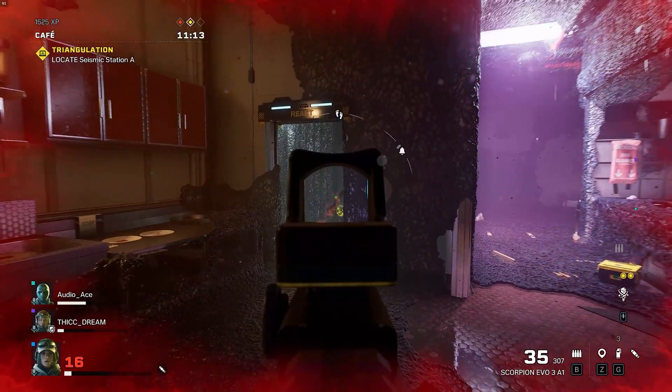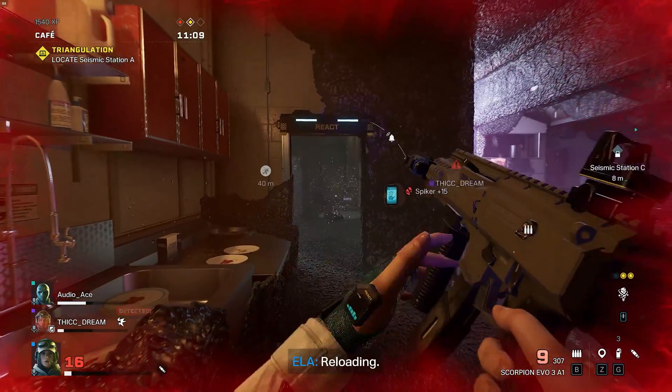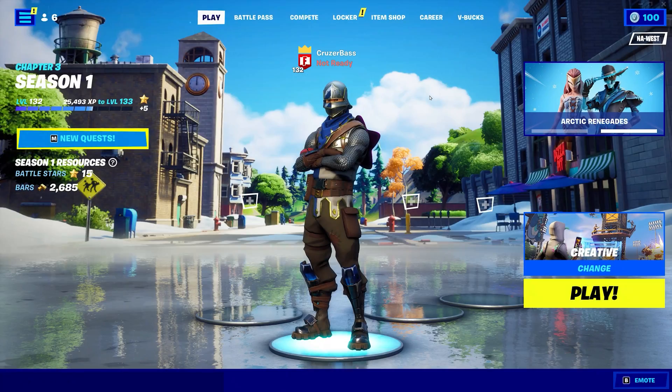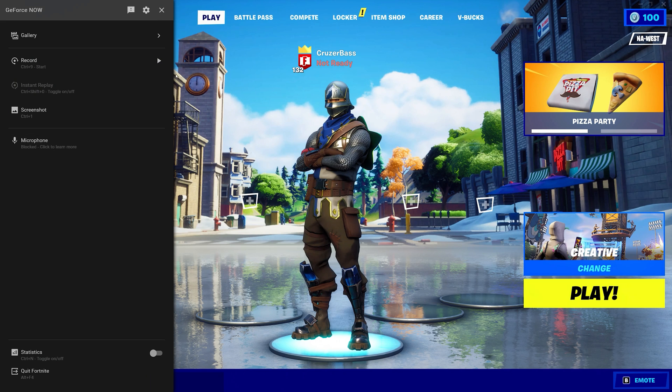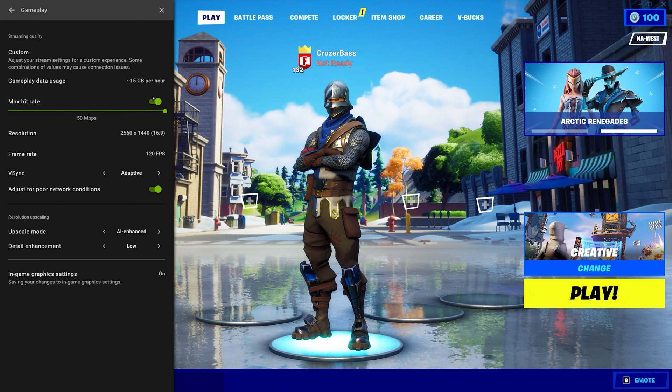Moving on to the next story, it's all about a new way to access all these settings. You'll be able to adjust custom stream settings all in-game by simply hitting CTRL G, going to Settings, then Gameplay. There you can take control of stuff like bitrate, vsync, and the new upscaling modes.